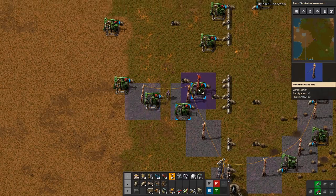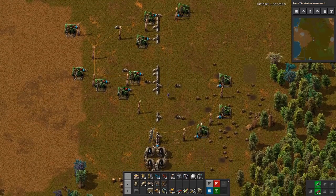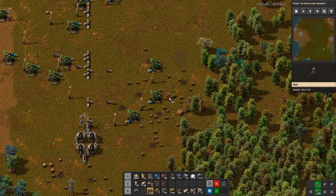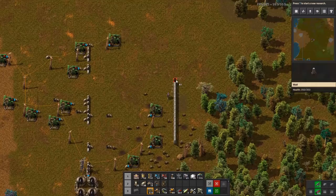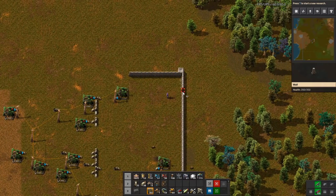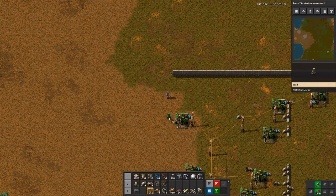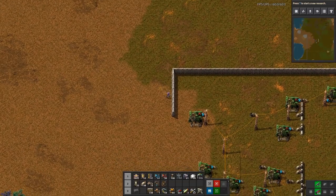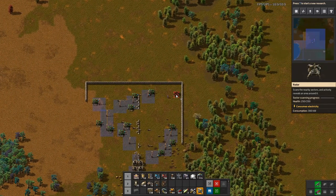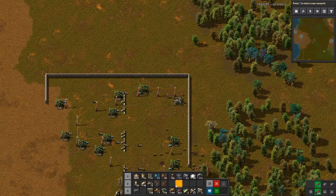From here we can start expanding out. We have oil — we have crude oil in barrels upon barrels, but it doesn't do anything yet. I will almost always forget to wire something up, so they look like they're all pumping good. Let's make a little wall around it — one, two, three there — trying to make it safe. Let's get a radar in here.